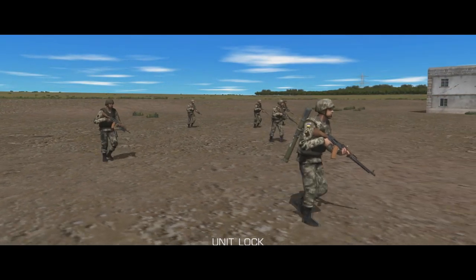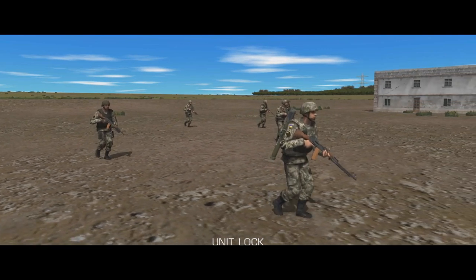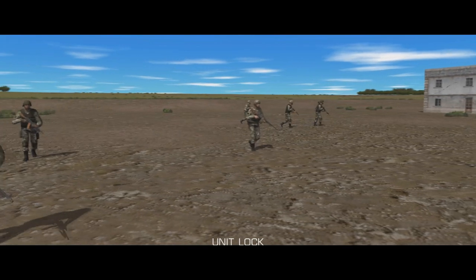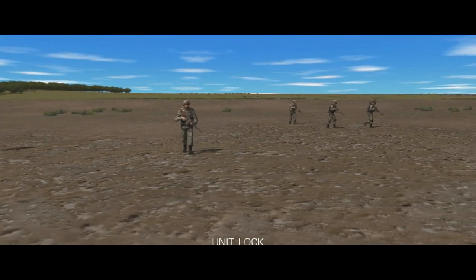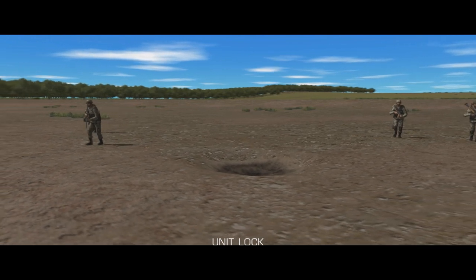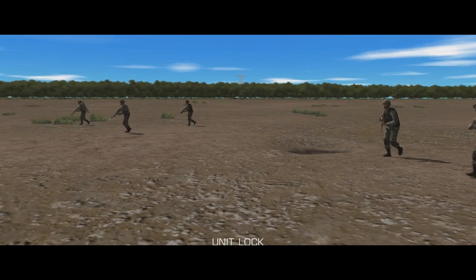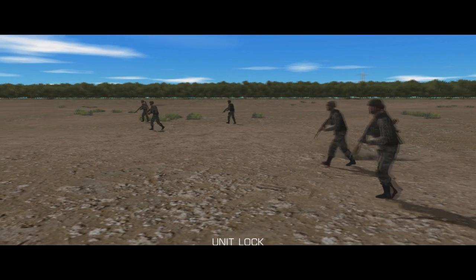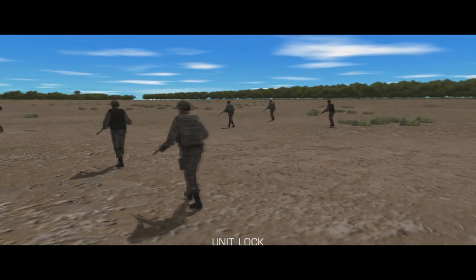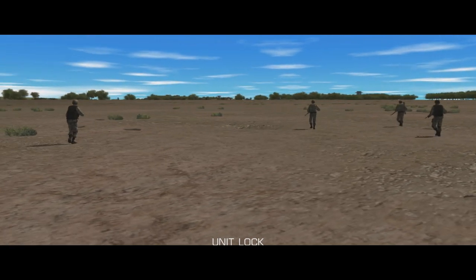Move is a walking pace — you don't get anywhere particularly fast but the pixel troops can walk all day long without getting tired and they have loads of time to spot targets. It's almost a patrolling speed and they are most reactive to the enemy here, being more prepared to stop, engage, return fire and take cover than the faster commands. I don't use Move as often as Quick because I don't think its advantages in zero fatigue and increased awareness are worth sacrificing speed for. The improved spotting is only improved relative to troops using Quick or Fast — it's still worse than stationary units, so if you're worried about making contact you're better off having fire support on overwatch.